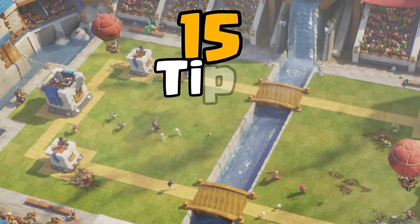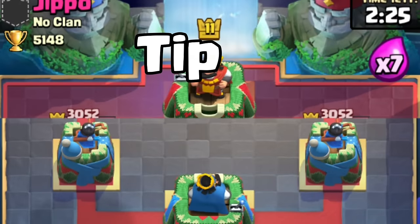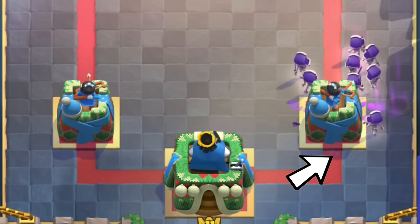And that's why I'm giving you 15 tips to dominate with Evolved Skeletons. Tip number one: you can fully counter a Goblin Barrel with Evolved Skeletons by placing them on this tile as soon as you see the Goblin Barrel.